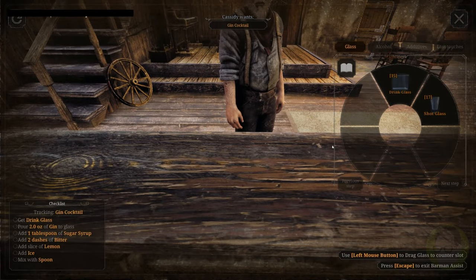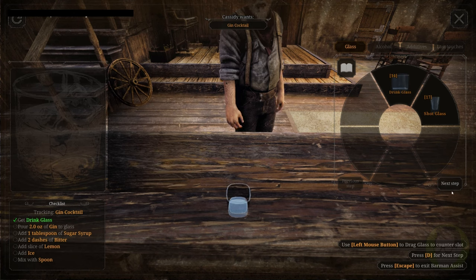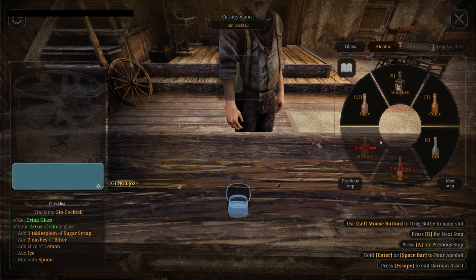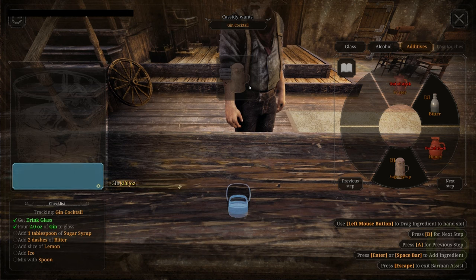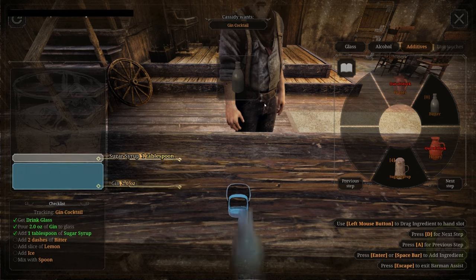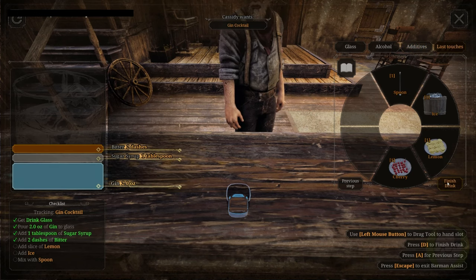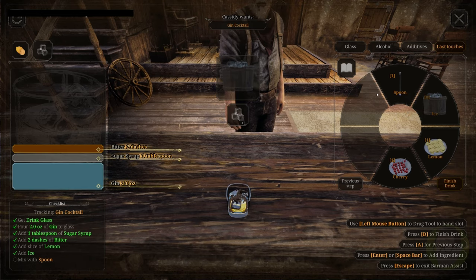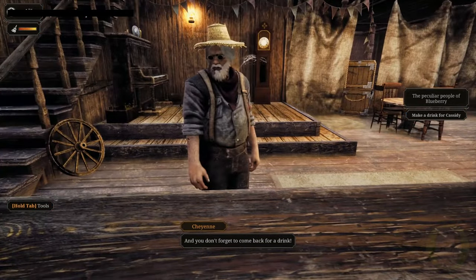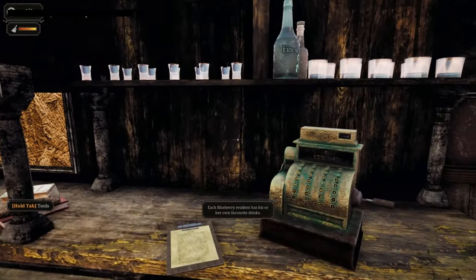He wants a gin cocktail — drink glass, two ounces of gin, one tablespoon of sugar syrup, two dashes of bitter, add ice, then stir it. Finish the drink. 'That will be perfect — trust me, it's like new.' Don't forget to come back for a drink. Do we need to order any more alcohol or are we okay? Go to meet W at the barn.